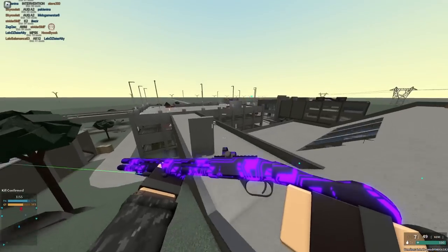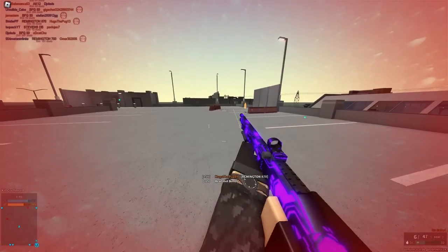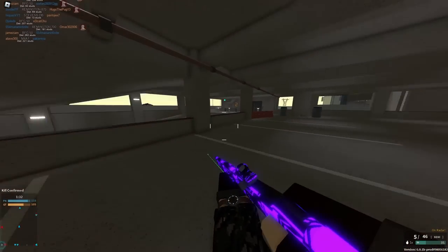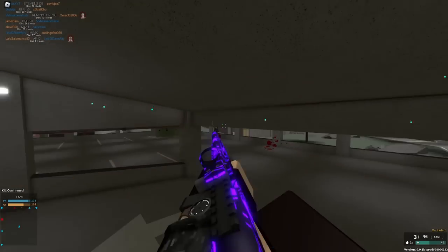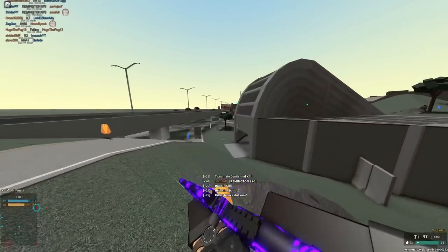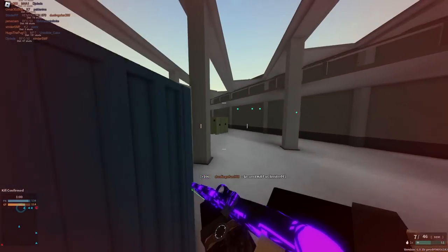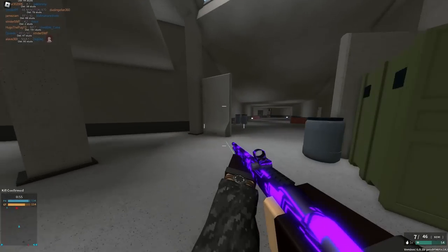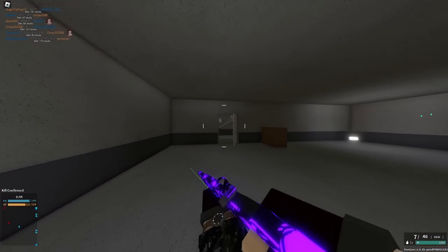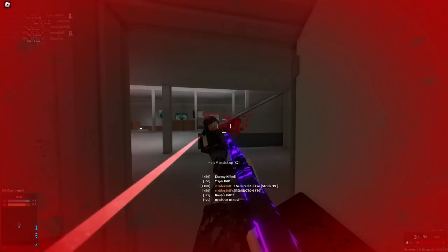At number 6 we have the Remington 870. It's kind of like a KSG but you sacrifice a little RPM and magazine capacity for a much more powerful gun. You can hit one-taps out to around 90 studs, and it only requires 3 of its 8 pellets to land for a kill, compared to 4 for the KSG. I'm getting 80-stud one-taps without a choke — I don't recommend a choke because it lowers damage and removes the 3-pellet kill. Just keep in mind it doesn't fire as fast, so you have less room for error.